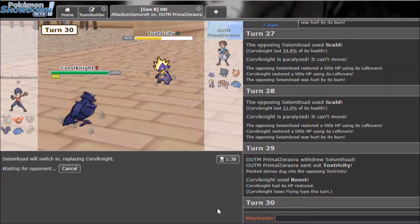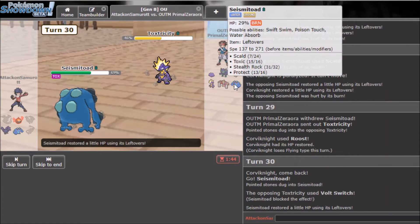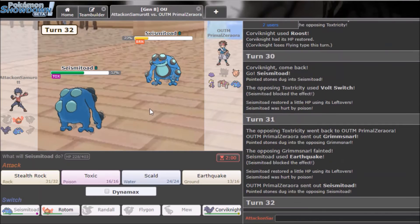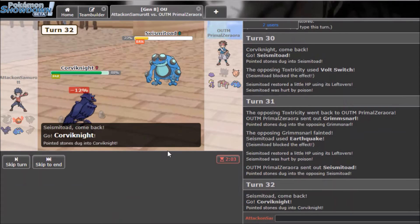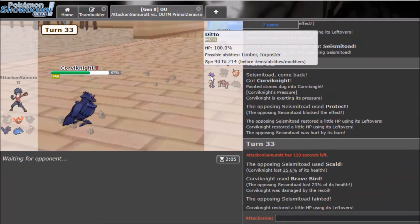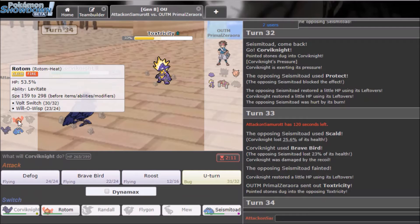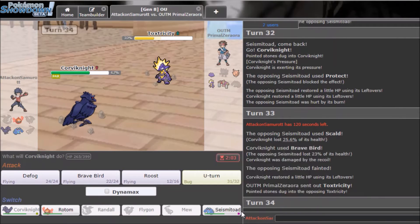He goes Toxapex — okay, going back in. If he uses Boom Burst it'll do a lot but I'll Fold. I Earthquake again and he pretty much drops. Grimmsnarl is still around. He Protect stalls — I go back in and Protect, praying. I know Ditto is coming but I can't do much else. I think Rotom can still win if I Dynamax it.